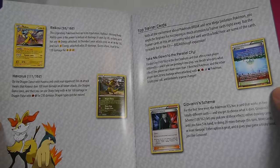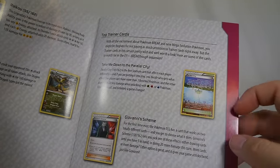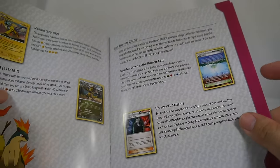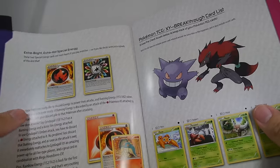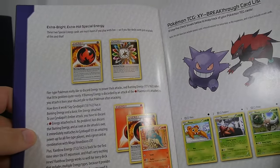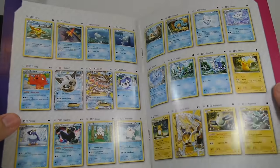Haxorus — we actually got one in a previous unboxing. Parallel City is a cool new stadium which has different effects depending on which side is facing you. Giovanni's Scheme is another card that gives you choices, as does Bridget, so the theme of this set is choices. Special Energy Rainbow is back — reprinted again — and Burning Energy is a really cool fire-type special energy that lets the attacking Pokemon discard it and it immediately comes back.